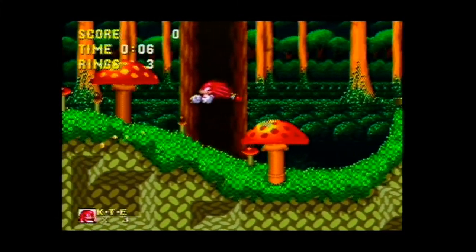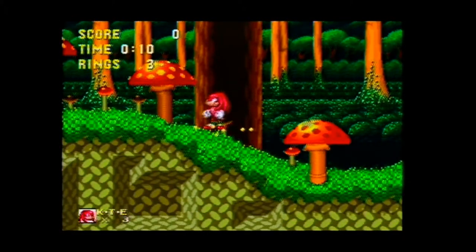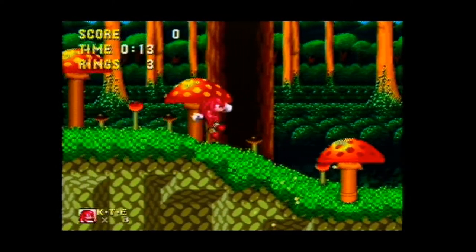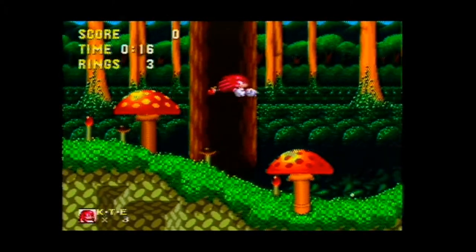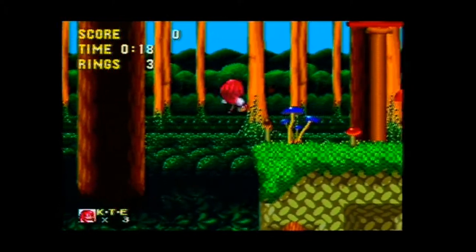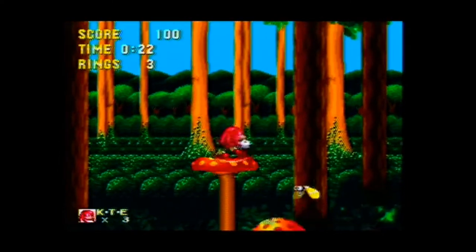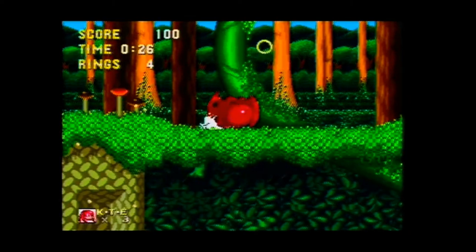How do you glide? So B just jumps. A also jumps but also glides. And C... oh so does B, okay. Can you use the A charge?